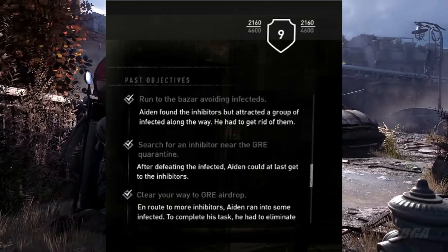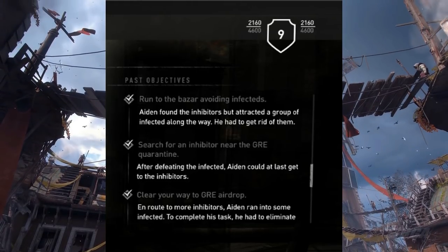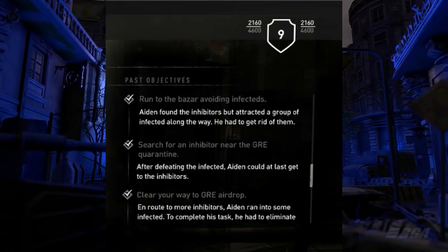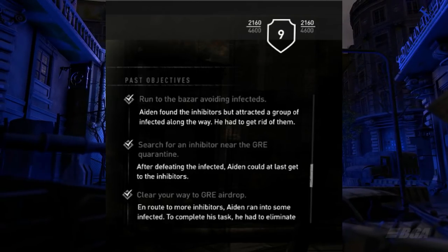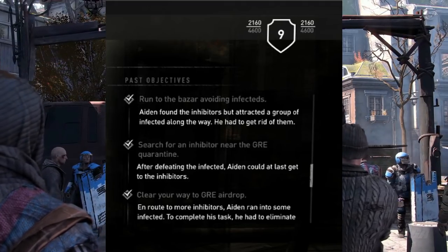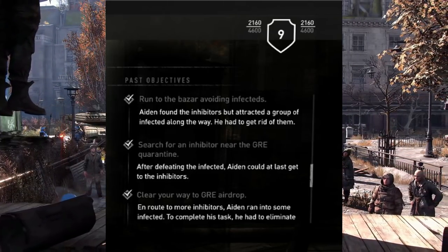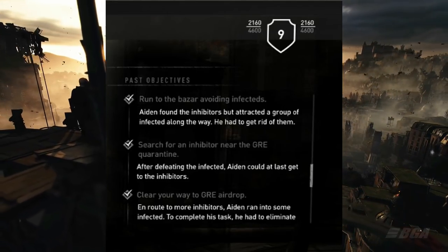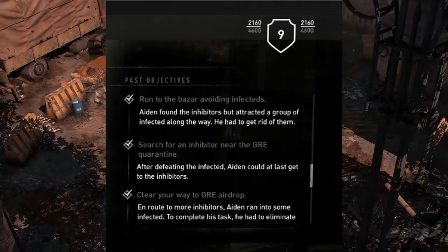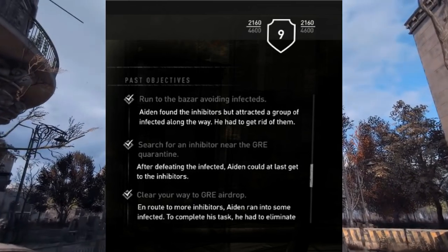The mission says 'clear your way to GRE airdrop' — so yes, you will have GRE airdrops in Dying Light 2. The description says that in routine, 2 more inhibitors were needed and Aiden ran into some infected, so to complete his task he had to eliminate them. The next quest is called 'search for inhibitors near the GRE quarantine.' The description says after defeating the infected, Aiden could at last get to the inhibitors. The next quest says 'run to bazaar avoiding infecteds.'